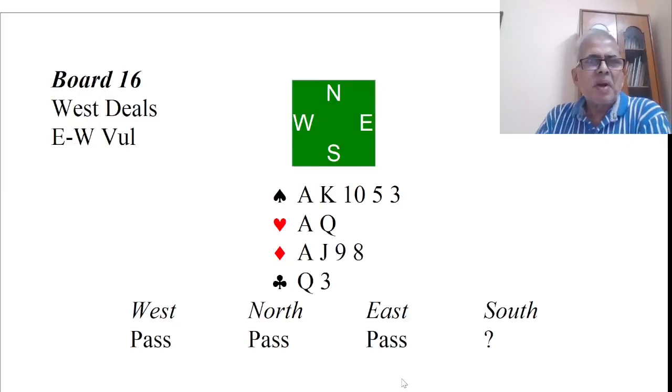This is a bidding problem I came across while playing the Janet Day Long on 12th February. This was the last deal in the session and the bidding came to me with three passes. I have 20 points and five-card spades. Typically I don't like opening no trump holding five card majors, although I'm aware that is the trend these days.